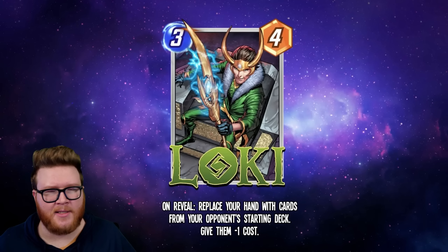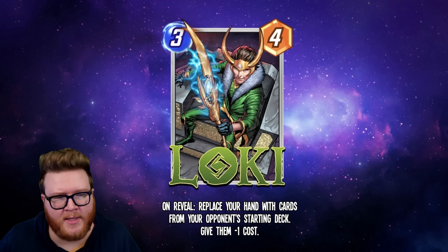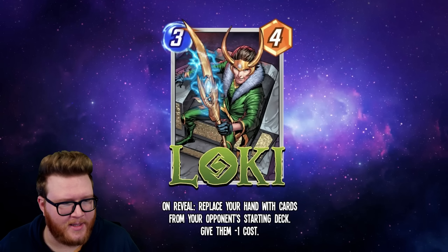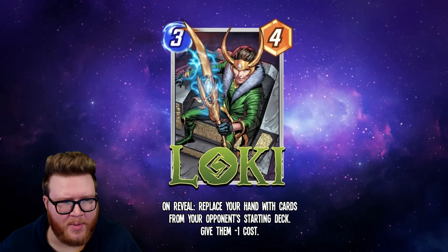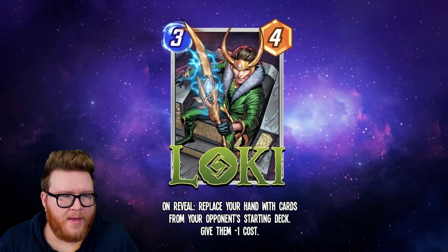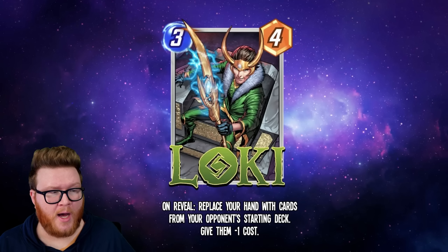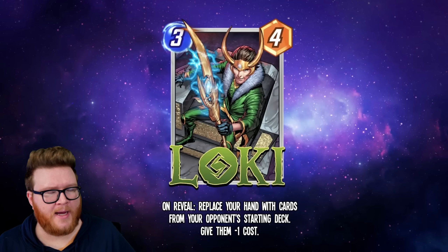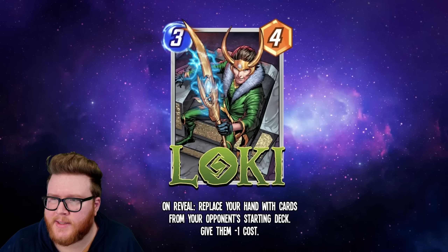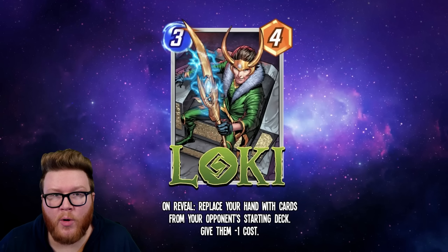That said, there will be plenty of moments where you hit some awesome big threats and get to play them more affordably. You could play Collector on turn two so you get an immediate buff from whatever your Loki hits — in that case you'd be getting four cards in hand, like a plus-four to your Collector. That could be great and a useful way to get some more immediate and direct impact from Loki.